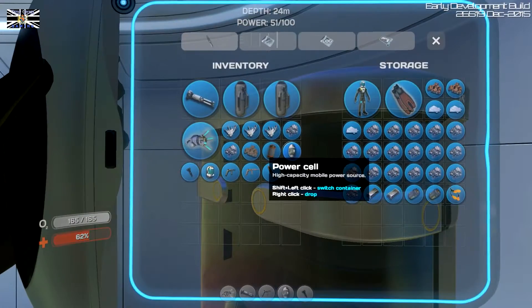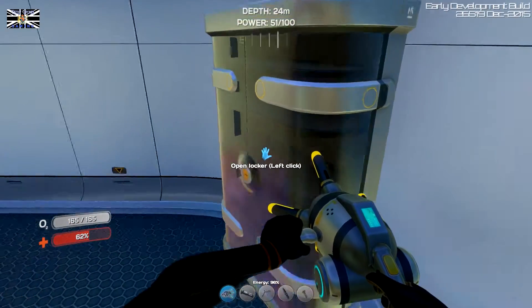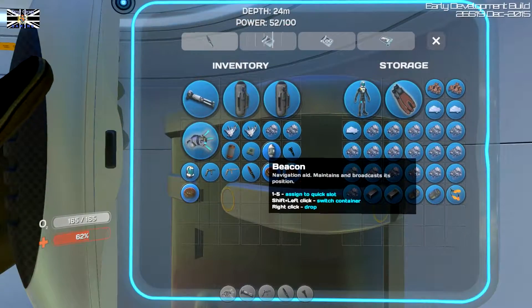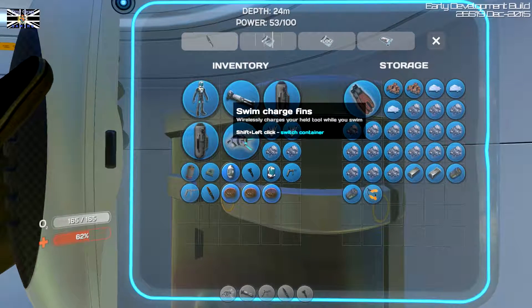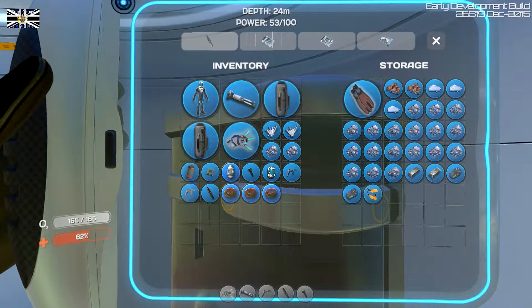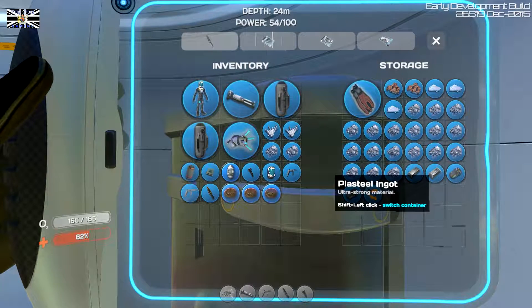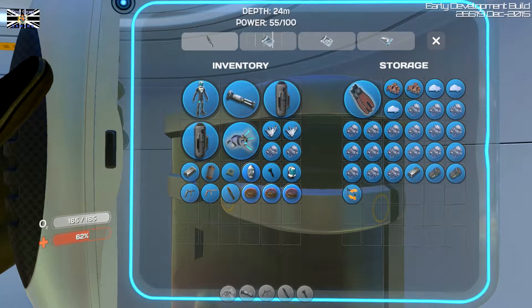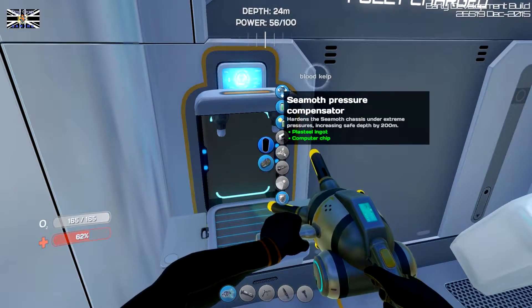Can I just sit in there? Still up there? No — because I've got the plasteel ingot. That's steel. Plastic. I'll just take that with me. I think I might leave the charge bins here. I've got a plastic. I'm going to see how much room I've got in the Seamoth as well.